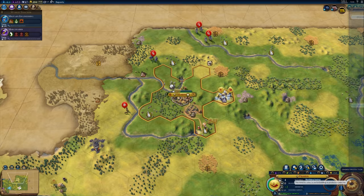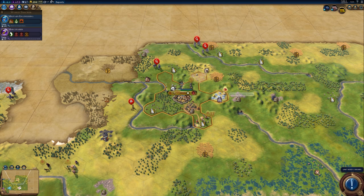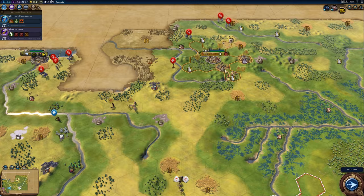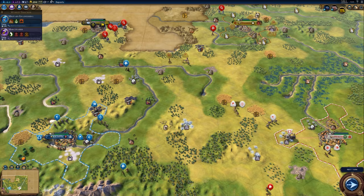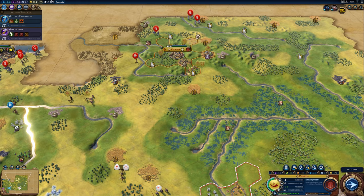Considering how many enemies we've got at the gates, our first priority should be building the encampment — grabbing that right over there — and then churning out units fast. Got a crossbowman positioned so if the scout sticks around we can shoot him. Checking the amenities — yes, they actually work, so those are quite worthwhile to have around. We need to start building a large army; that's the main thing here.